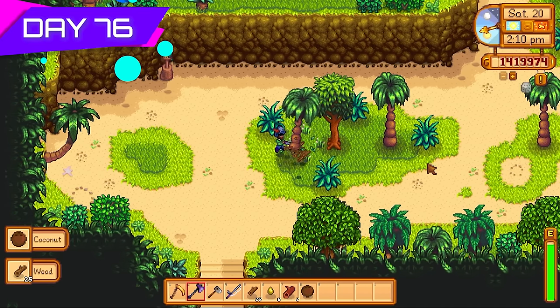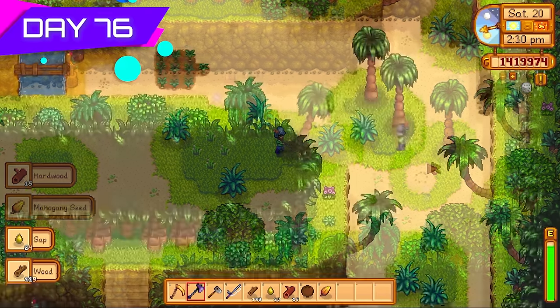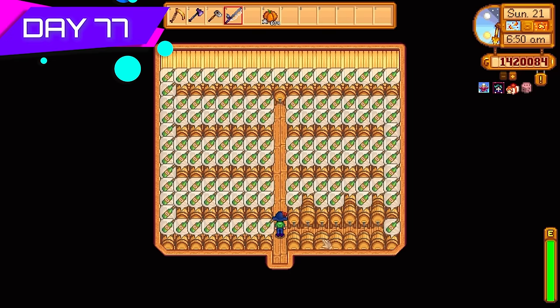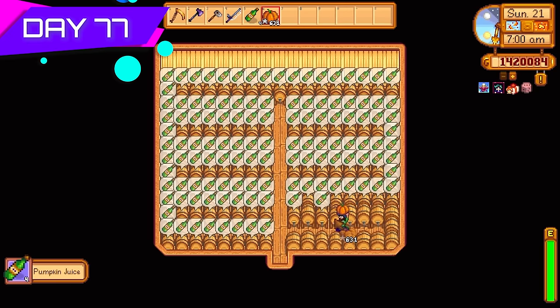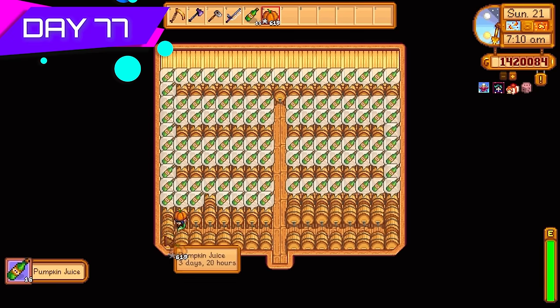Over to Ginger Island — I cut down every single tree the island had to offer. No tree was safe from my axe. I wasn't super interested in the secret walnut room or the quests — I just wanted access to the trees and the farm to grow more stuff and make more money. Day seventy-seven, we're almost there. Had 1.4 million gold not really spending it yet since I had tons of pumpkins planted — it was just a matter of how fast I could process everything.